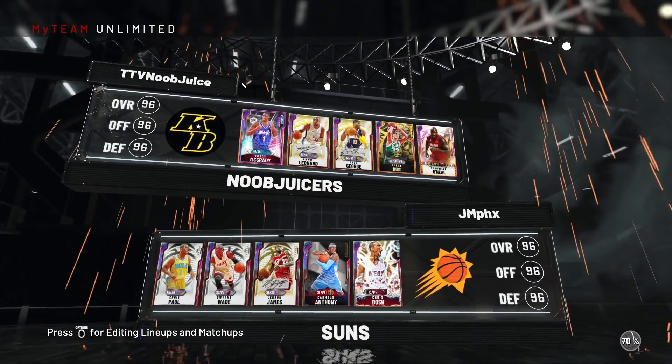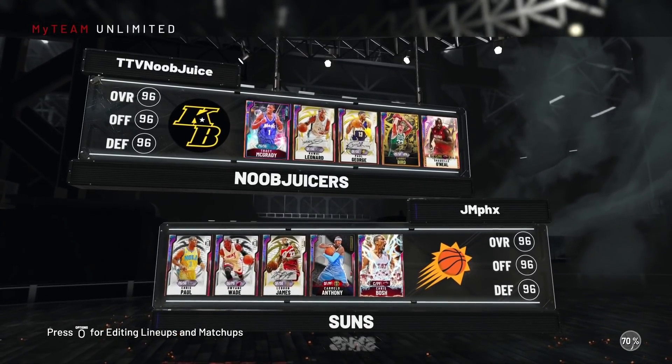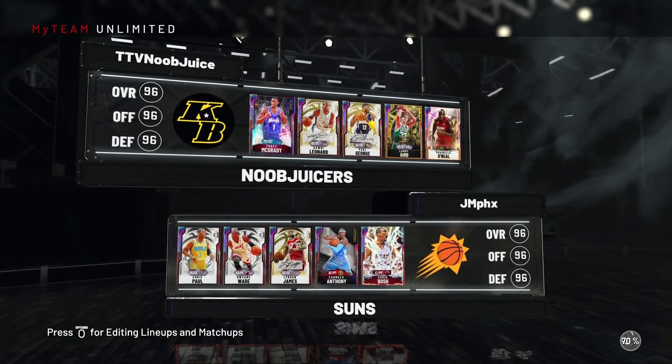Check out our matchup for this gameplay — we got ourselves a very good squad to go up against: T-Mac, Kawhi Leonard, Paul George, Larry Bird, and Shaq. So this one isn't going to be easy for the Banana Boat crew out here.